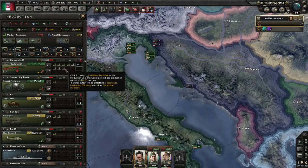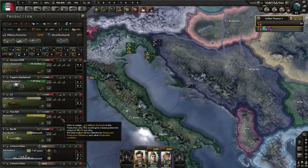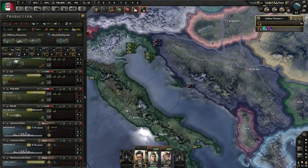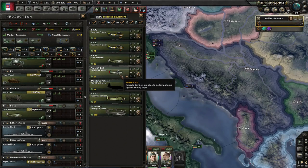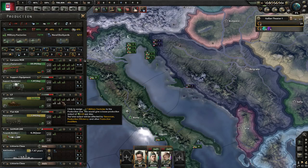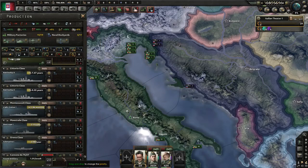Next we're going to assign three factories, three factories - two sounds good - and then the rest there. We're going to switch this out to be a torpedo bomber, and actually we are going to lower this by two and get towed artillery.